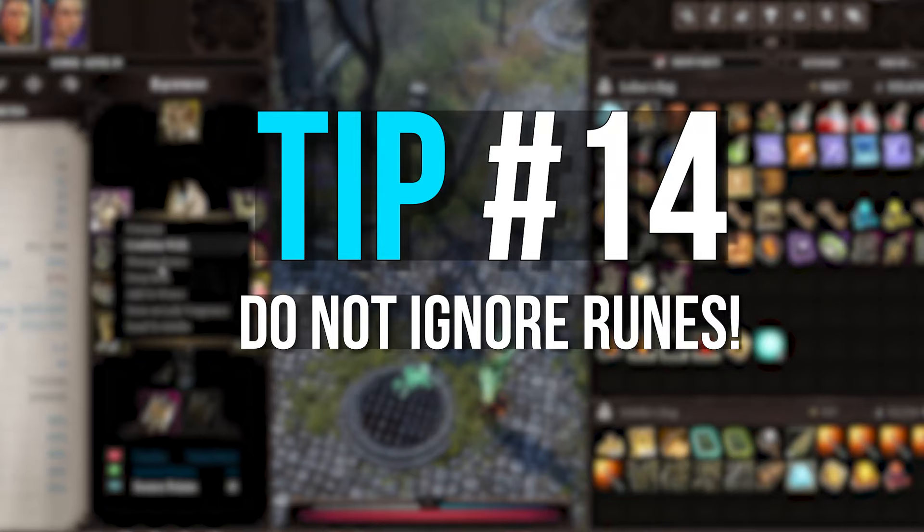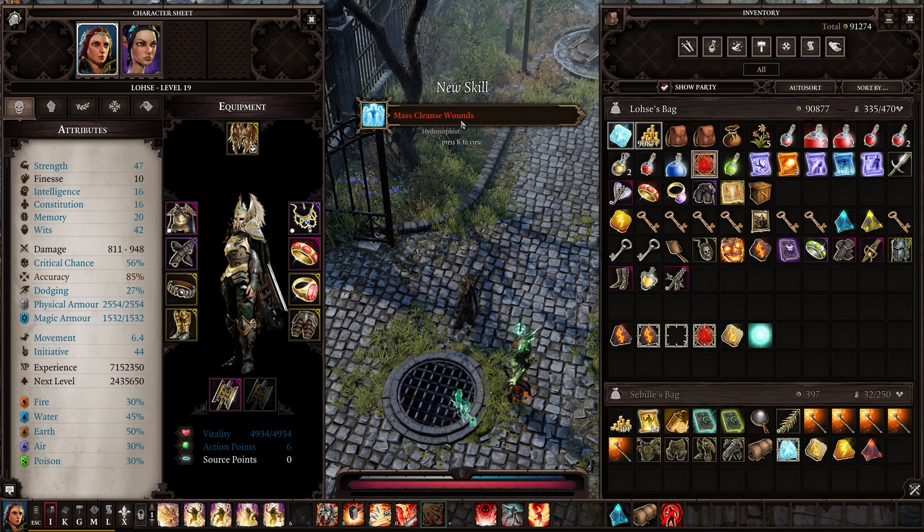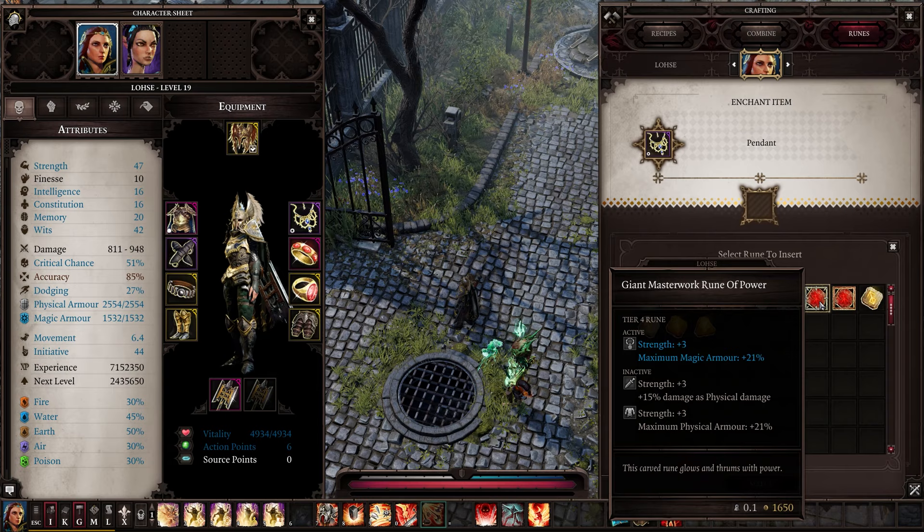Tip number 14: don't overlook runes. I put this one in here specifically because I did this myself for way too long — it took me playing on tactician to realise that runes can be extremely powerful. Look for the white circle on your gear; this means it has a rune slot. You can simply manage runes, put a rune in there, and it will give you extra benefits.